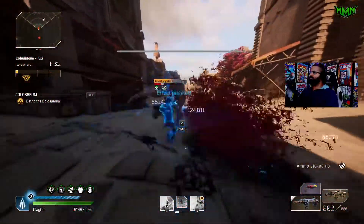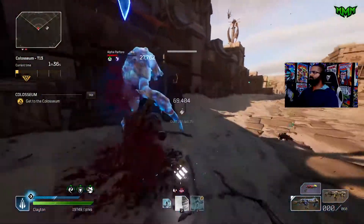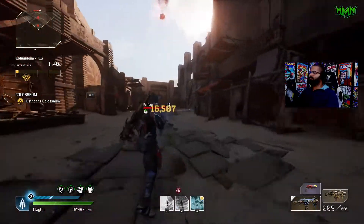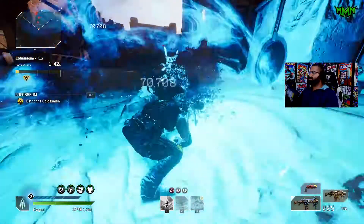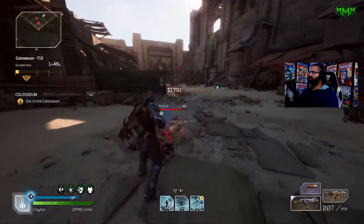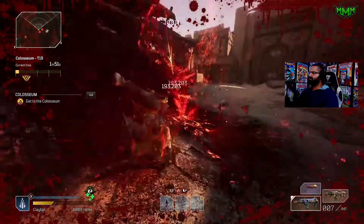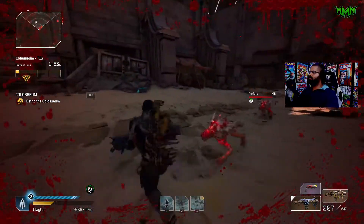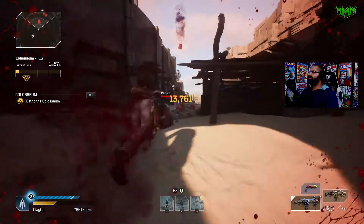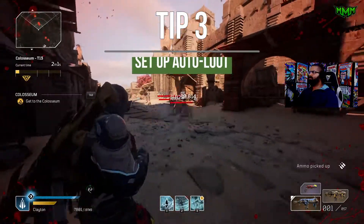Tip number two, building off the last one: once you make it to the end game, you can farm world tiers from a higher level. Say you complete the game on world tier one and get to expeditions at challenge tier 10 — you're already higher level than any enemy you'll encounter in the world tiers. Go back and farm the world tiers. Check the link to my world tier farm video, actually the best performing video on this channel.